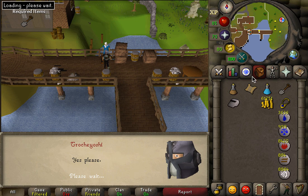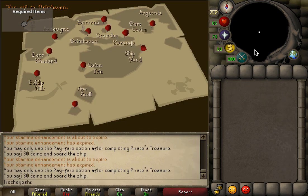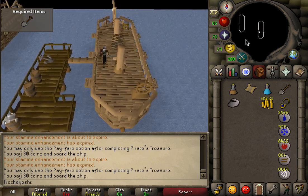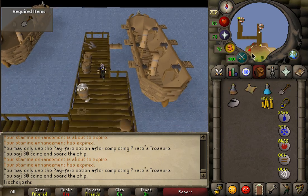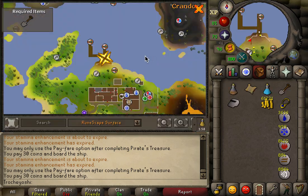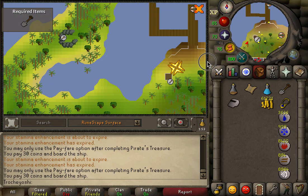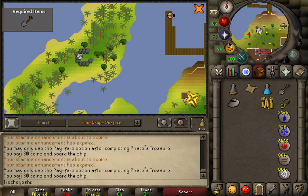We're going to take a charter ship to Brimhaven, and from Brimhaven we are going to run west to this little area here on the map.